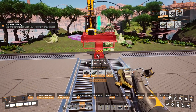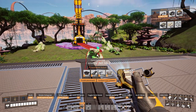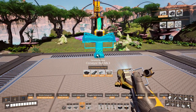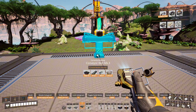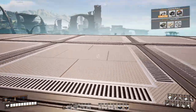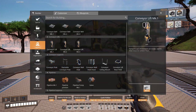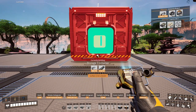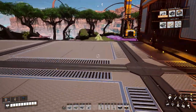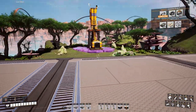There's something in the way and I can't get rid of it, so I have to put this a little off-center from where I want it. Instead of putting a belt there, let's just build a storage container right here - or put it one or two out. How about that.